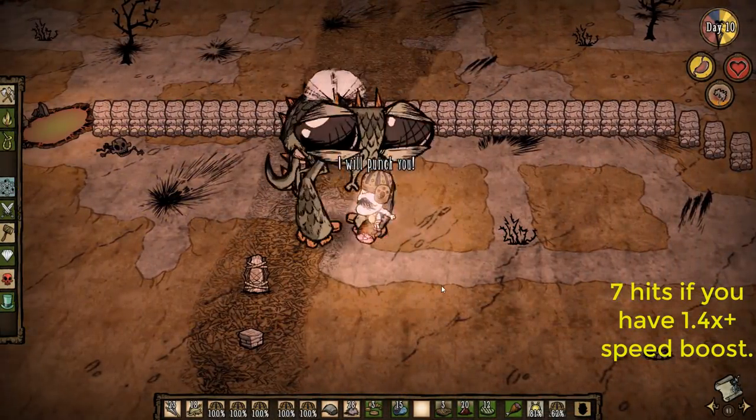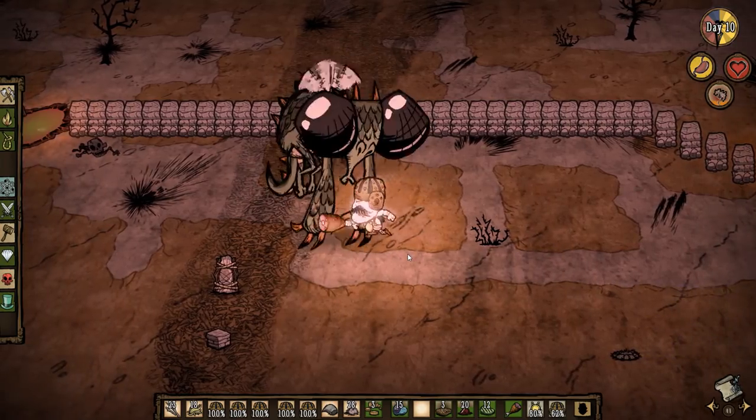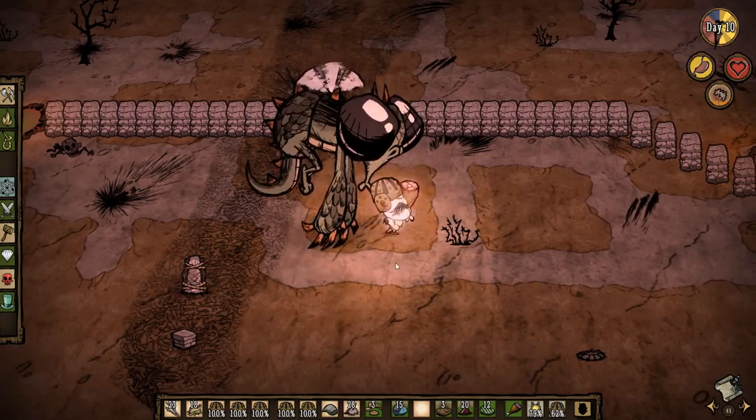To kite her, you do 6 hits, move a little bit away, wait until she starts winding up a hit, and then run. If she starts attacking while she is standing still, she will not move while attacking. If she starts attacking while moving, she will move while attacking.